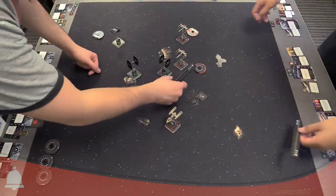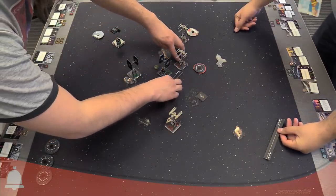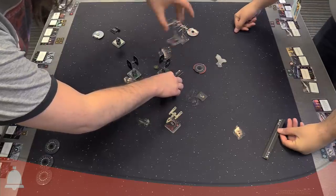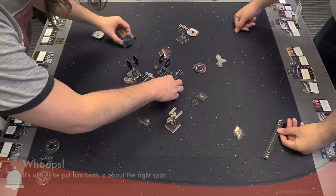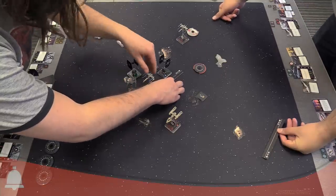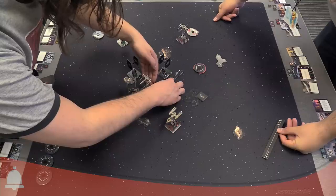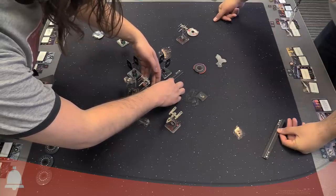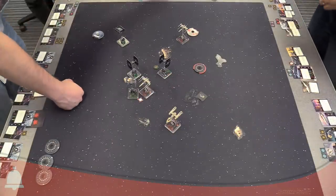Luke does a K-turn — it's like he planned it. Unfortunately he can't shoot, but he'd be in a great position otherwise. Vader does a one straight as well — and just straight, slowly crawling in. Vader takes the stress from the Koiogran and bumps into Luke.